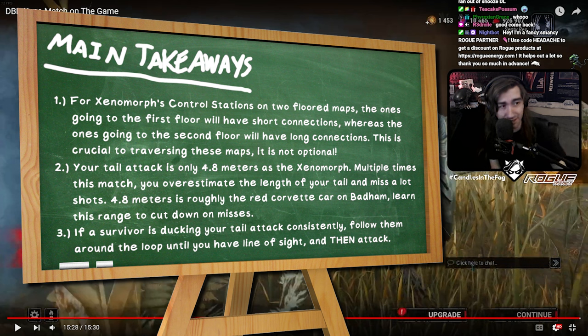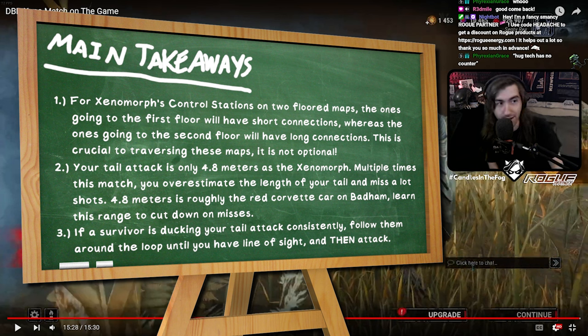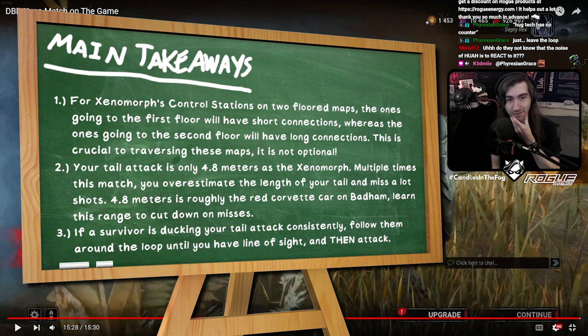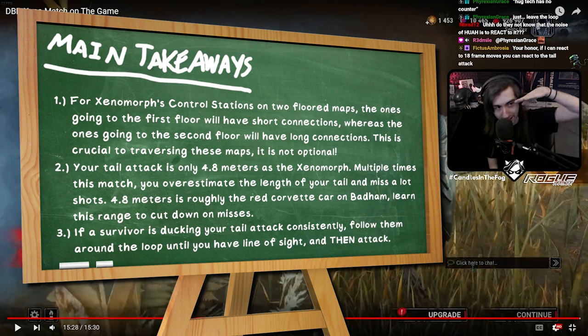By the way, the tail attack is not unreactable. One of the most liked comments on a video I did said it's disingenuous to say the tail attack is unreactable — that's exactly what that Ace was doing to you the whole time. Every time you'd go for it, he crouched. He was reacting to the tail. Just because something is hard doesn't mean it's impossible. The tail also makes a sound and has a visual tell — your tail lifts up before it goes. So there's both an audio and visual cue. It's just really hard, which some people interpret as impossible.